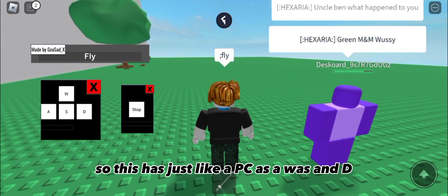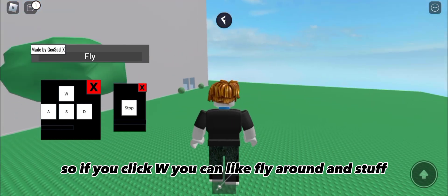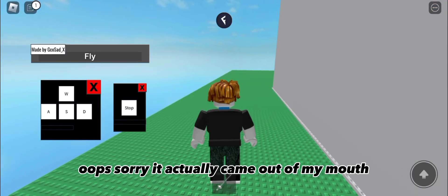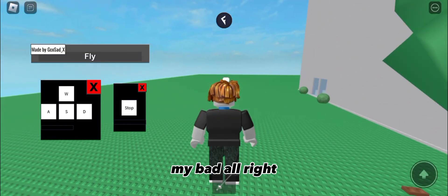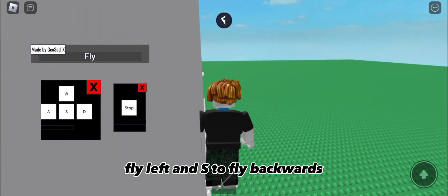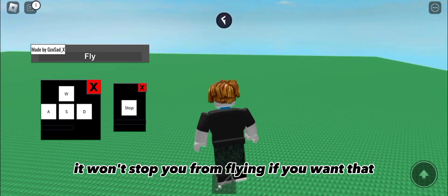So this is just like a PC — it has W, A, S, and D. So if you click W you can fly forward. Sorry about that. You can fly around and stuff. You can press A to fly left, S to fly backwards, D to fly right.